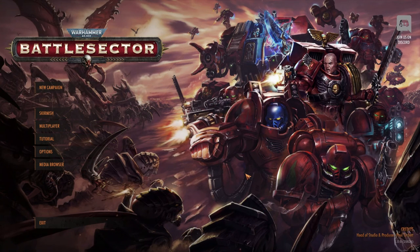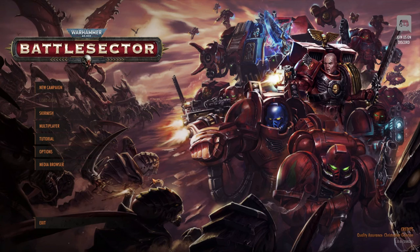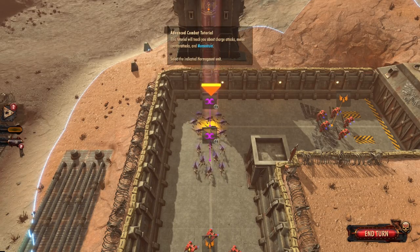So that was the first tutorial. We'll do the other two here. Let me quickly check the options — graphics are on Ultra. Let's do the next tutorial: Advanced Combat. This tutorial will teach you about charge attacks, melee counterattacks, and momentum.